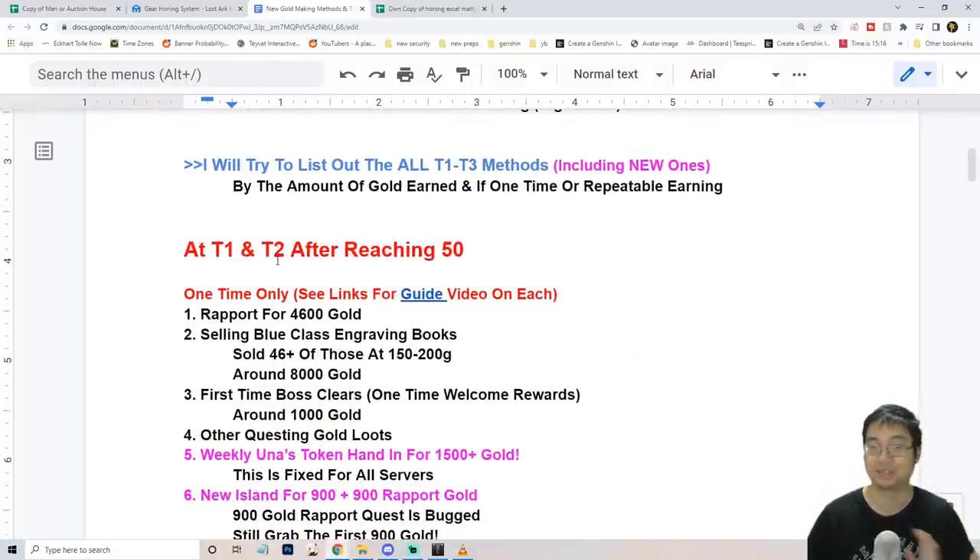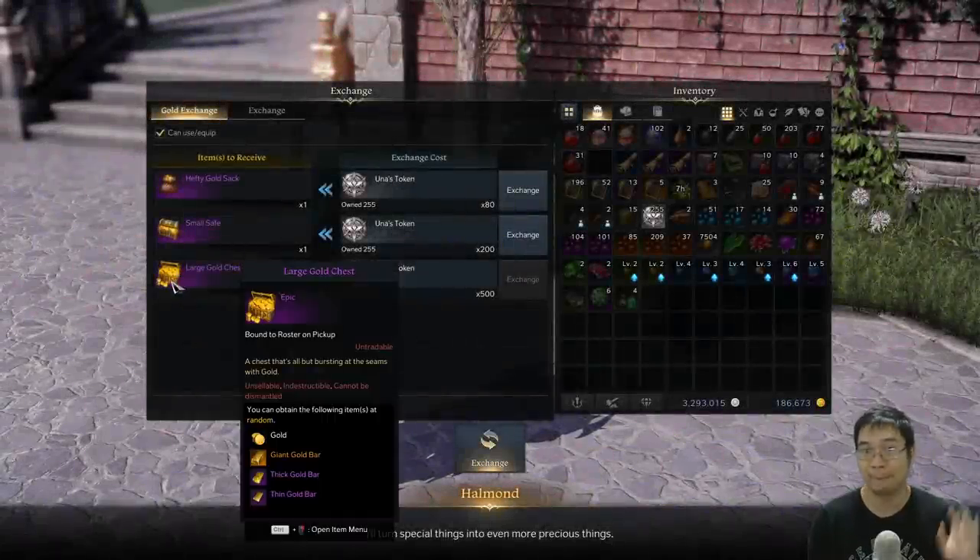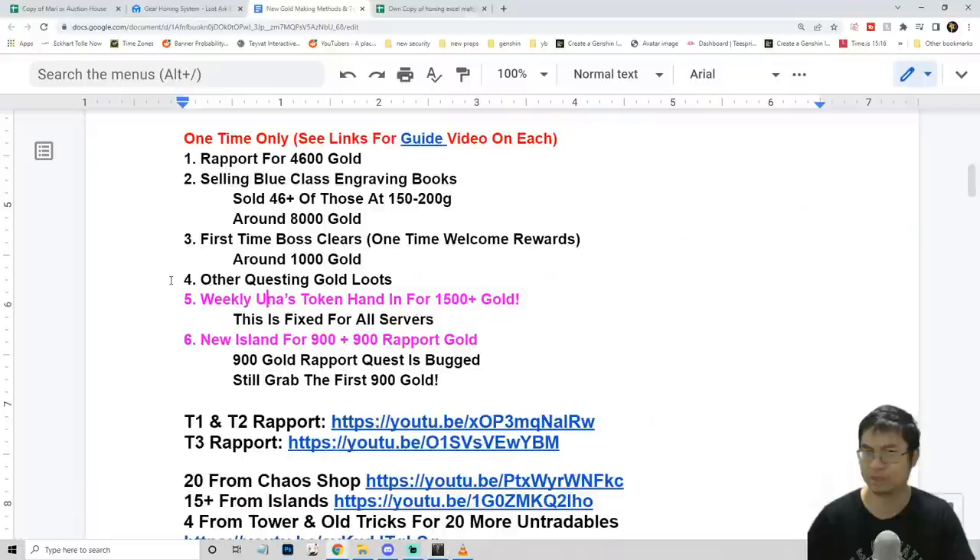Most of you know about the units tokens we get weekly. You can actually come over to the gold exchanging PC and buy the chest. If you buy the biggest chest, I have been getting about 1,500 gold a week from doing this — I thought I forgot to mention it, so I'm mentioning it now.